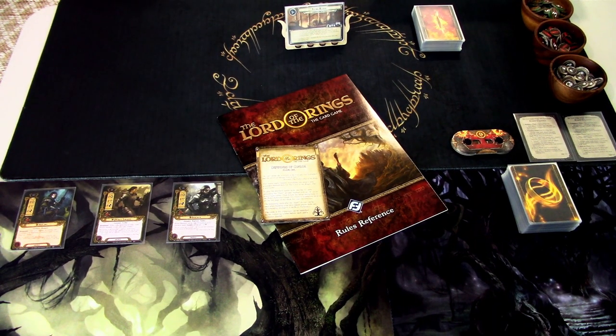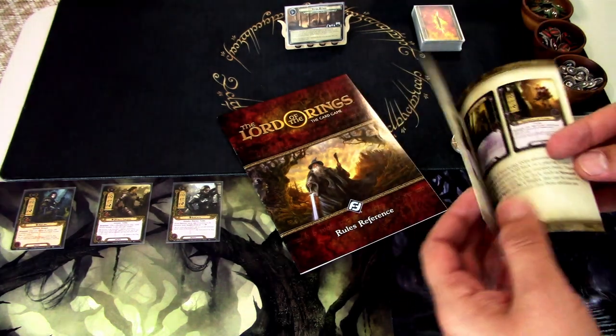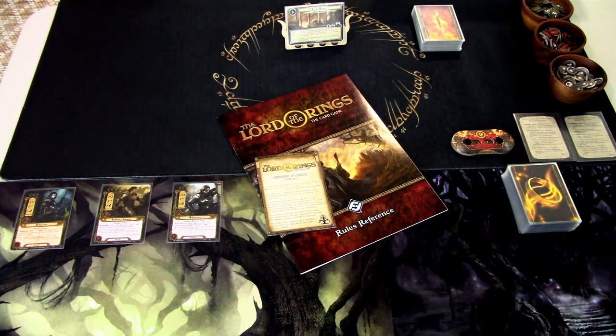Hi, this is JP from Not the Lights Over Arkham. Welcome to another Lord of the Rings LCG playthrough. This time we are testing the Defenders of Gondor starter deck that recently released. We are playing against the Journey Along the Anduin, and I have not made any changes to the pre-built deck. The pack has extra cards for deck building, but I am testing this deck straight out of the box. For the Gondor deck, the main idea is to reach 40 threat and then some cards get more powerful in a high-threat situation. Without further delay, let's get started.